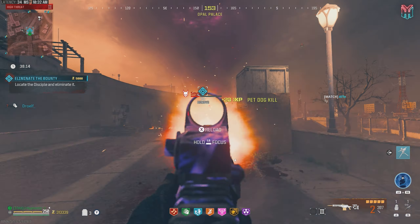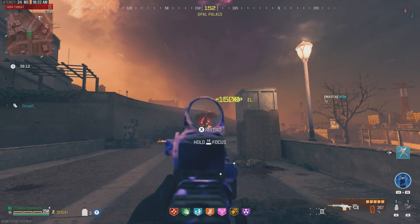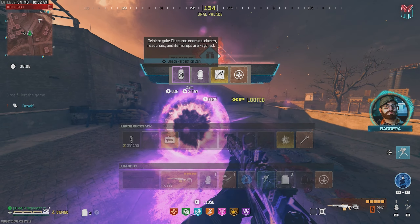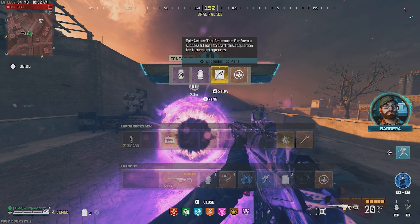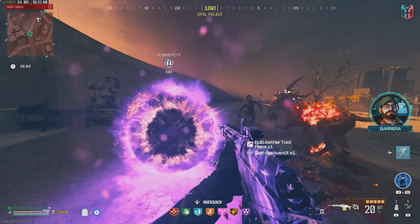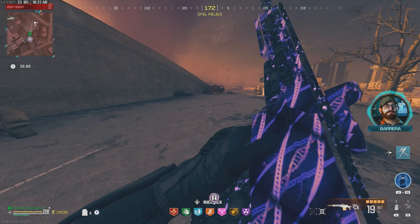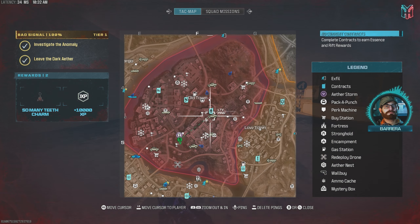Let's try to hit his arm — there we go, get those headshots in. Contract complete, that was super quick, man. We got Epic Aether tool plans, Large Bag, NSL Frez, Death Perception too. We've been having some good luck with the loot here.